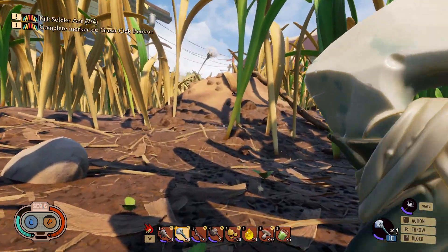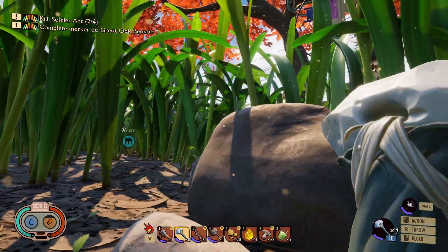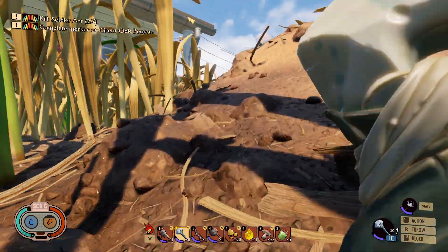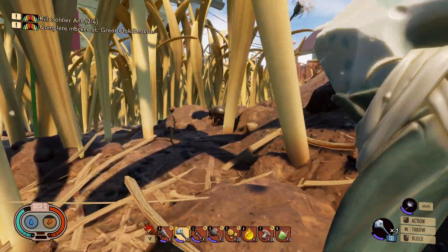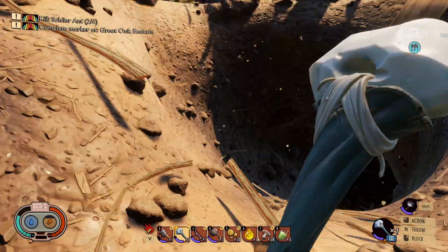The ant mound is right here — like we're close by and our old house is right there. So actually pretty close to where we just built. So I wanted to see if I can build some lamps down here. That way we don't have to carry torches and I can free up my hands.